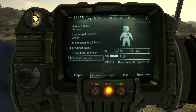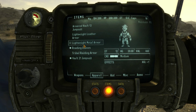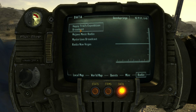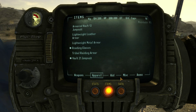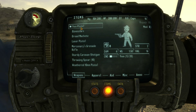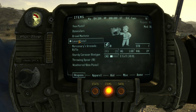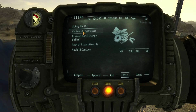Let's keep that on just because it increases our Speech. We have reading glasses. I think we're going to stick with that for now. Should we use the laser pistol or just the 9mm? I think we'll go ahead and equip the laser pistol. We have 13 bobby pins — that's good. Current cigarettes we can sell.